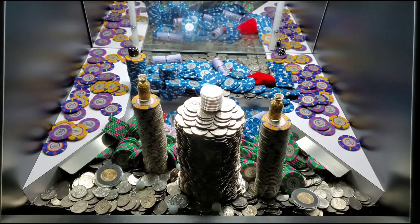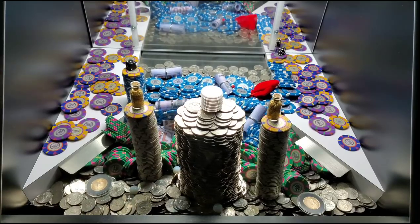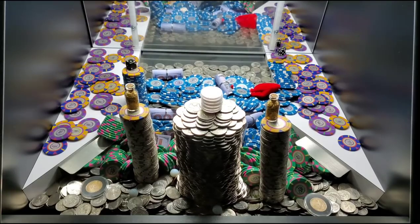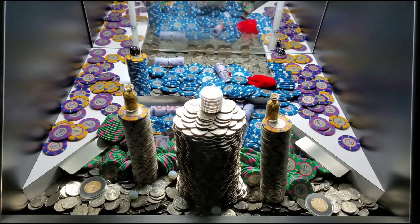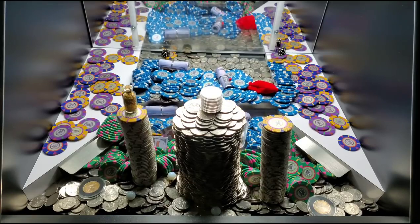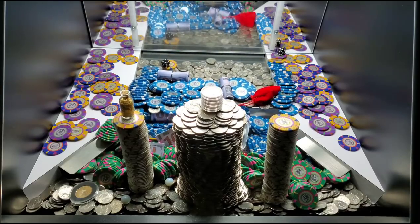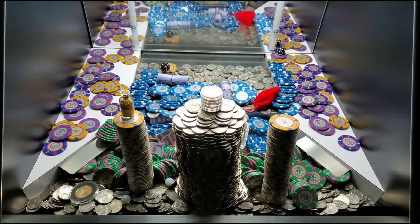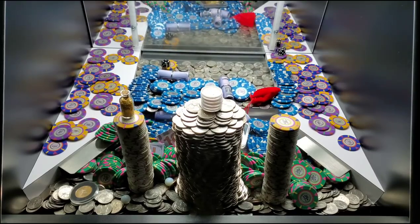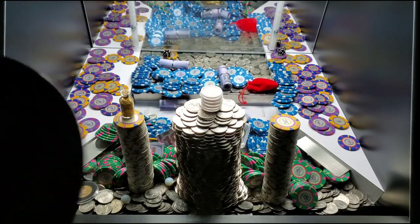There's a one ounce gold coin right there getting ready to fall on the right side, and there's another one on the left side coming up. That'll get our buy-in money back right there, plus probably a grand — not bad at all. We're almost got that gold coin on the right side already. Look at that — we're getting close. We got a good amount of quarters out of here too. Got a few marbles we can use for a free drink.